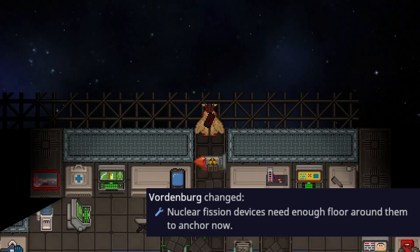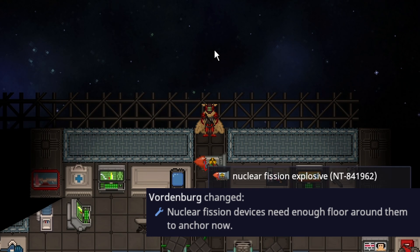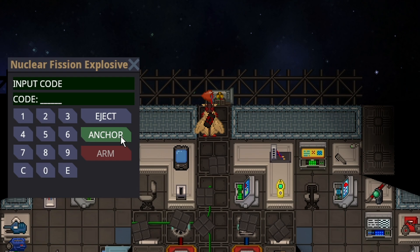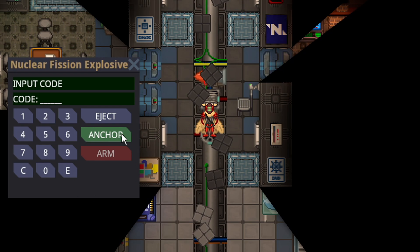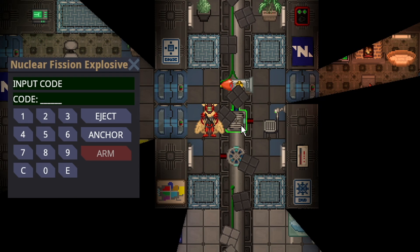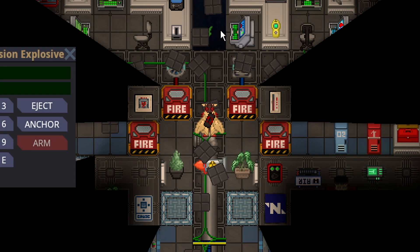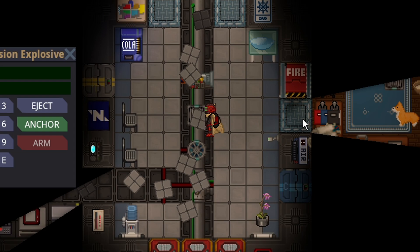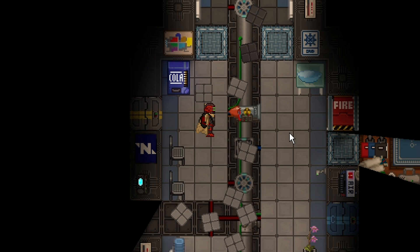The nuclear fission explosive arming mechanic has changed. Before, you could arm it anywhere as long as there was a tile under it. Now, if you try to arm it next to space, the anchoring bolts will fail to lock to the floor. You have to drag it deeper into the station — about seven tiles away from space tiles — to anchor it. This can present problems if you've caused too much tile damage, but nukies can also place tiles to work around it. It's a nice band-aid fix for nukies arming the nuke on solars, which wasn't engaging gameplay.